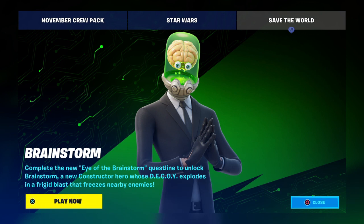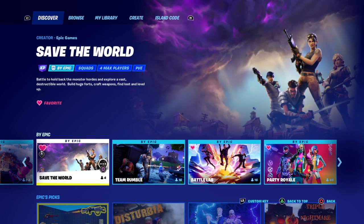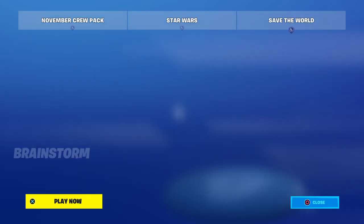Today we have got Brainstorm — complete the Eye of the Brainstorm questline to unlock Brainstorm and new Constructor Heroes. The DECOY explodes in a frigid blast that freezes nearby enemies. That's in Save the World, so let's have a look. If you've got Save the World, you can play that game mode.